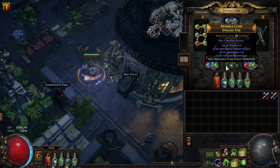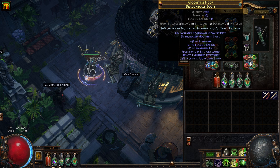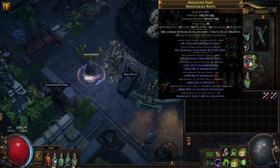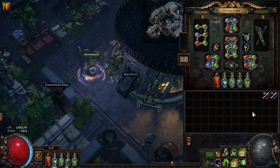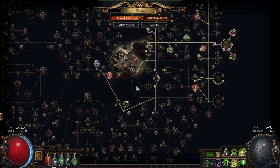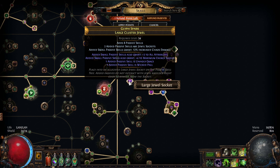It is very important that you have plus one level of socketed AoE gems with the correct number of increased area of effect. The reason why I have eight percent is because I have a 23-quality Toxic Rain, and we'll talk more about that when we get to the gem itself — why you want very precise numbers on the area of effect. On the boots I have life, resists, strength, high movement speed, and some flask effect duration, which is also very good because of the flask setup we're using.